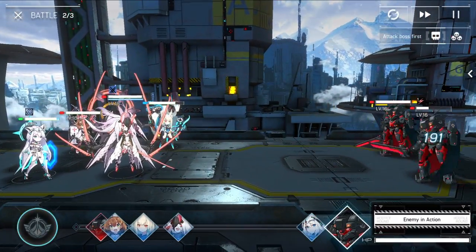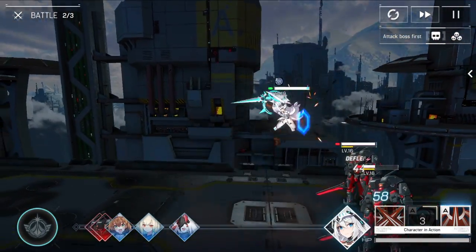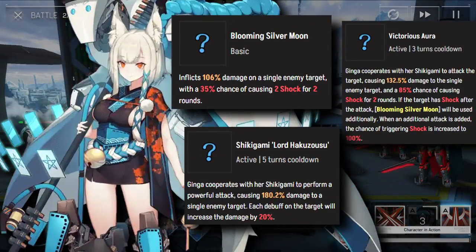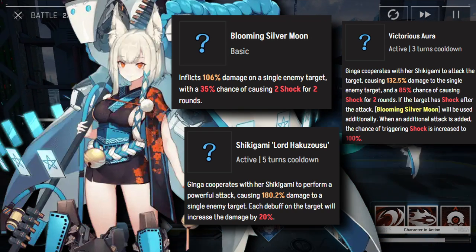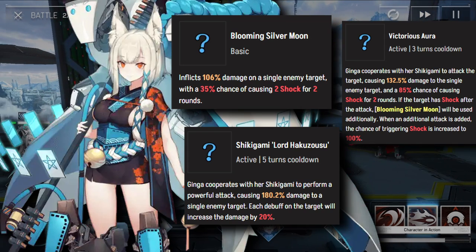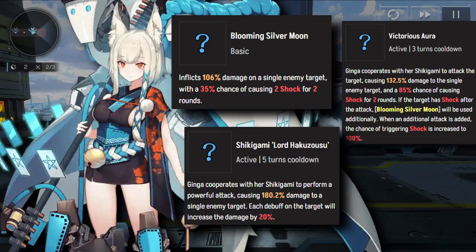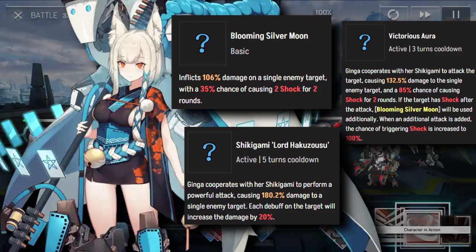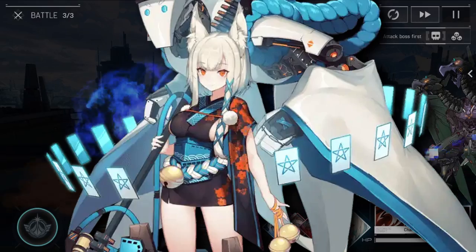What about the infinite re-roll banner? This one is really simple. The main 5-star you're going to want is Ginga. Ginga is a damage dealer that scales her damage based on each debuff the target has, and she herself is able to inflict quite a few debuffs on her own. She's going to help you out a ton later on when you start farming hunts for gear, and she'll be great for pretty much any type of boss killing.